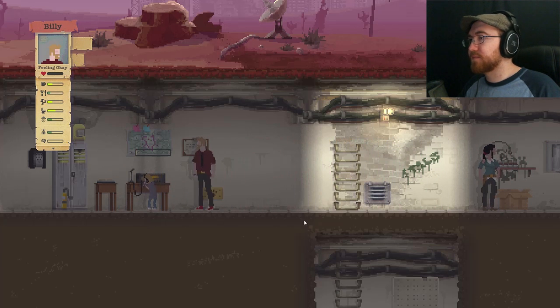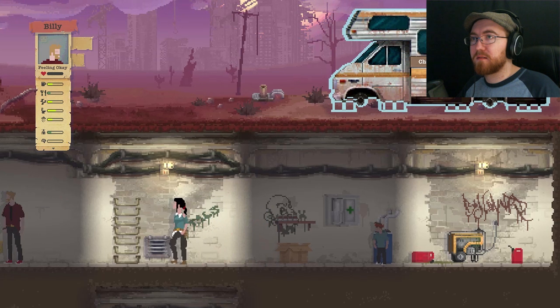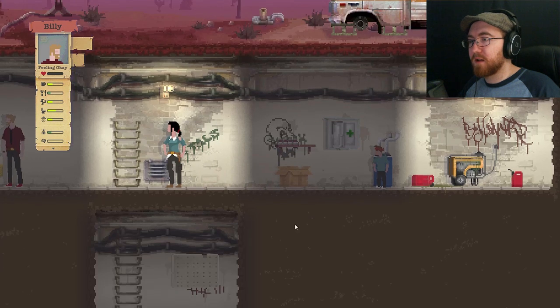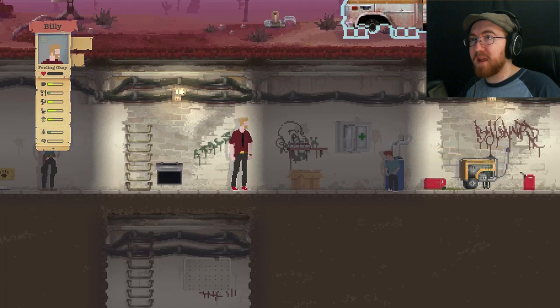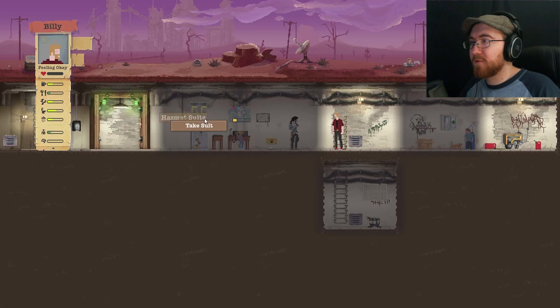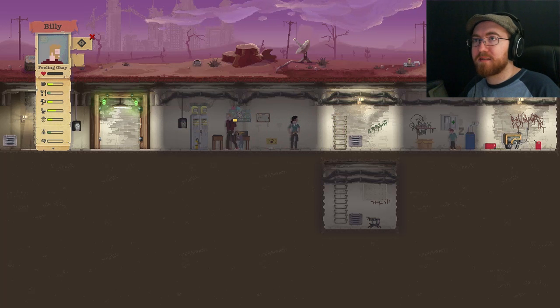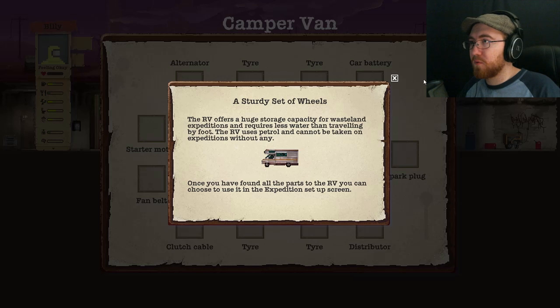Scan frequencies. How do I build? I want to build stuff. There's the workbench. Take bandages, take anti-rads. I'm going to give him a hazmat suit and send him out to check the camper van. I've only seen a very little bit of this game being played so I don't know what all is actually possible. A sturdy set of wheels — the RV offers a huge storage capacity for wasteland expeditions and requires less water than traveling by foot. But the RV uses petrol and cannot be taken on expeditions without any. Once you have found all the parts to the RV, you can choose to use it in the expedition setup screen.